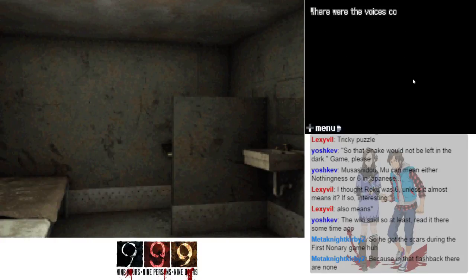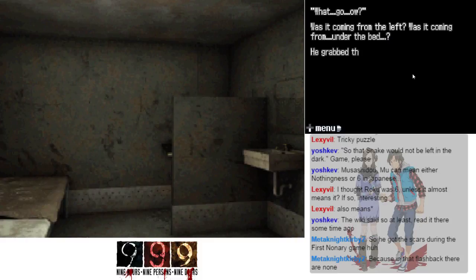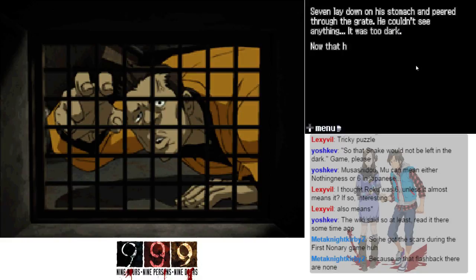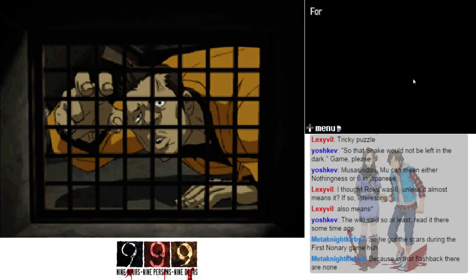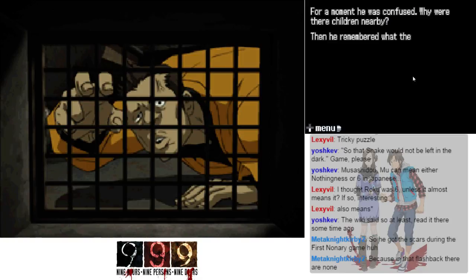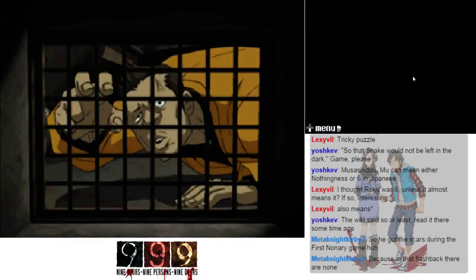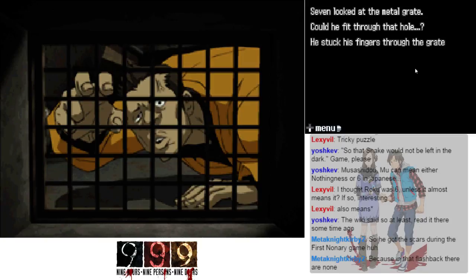There were at least five or six voices, possibly more. He looked around the room frantically — perhaps the door, no. Then he found the vent. He grabbed the bed and flipped it up, and there it was: a hole for ventilation in the wall where the bed had been, covered with a metal grate. Seven lay down on his stomach and peered through the grate — couldn't see anything, it was too dark. He stuck his fingers through the grate and grabbed hold of it.